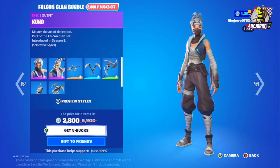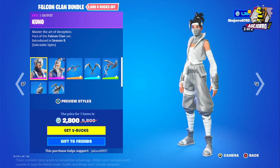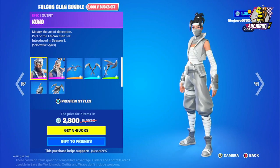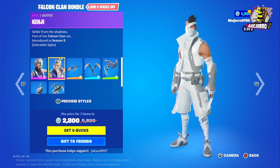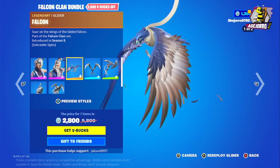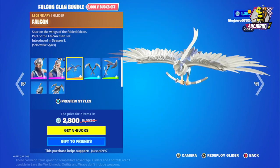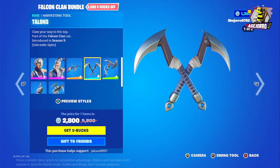Now let's take a look at the Falcon Clan bundle. Starting with Kuno — she's in two different styles. This is the outfit Kenji. And this is the Falcon glider.